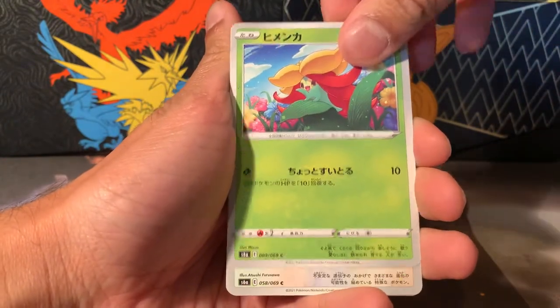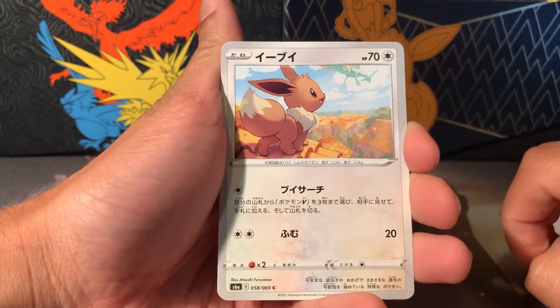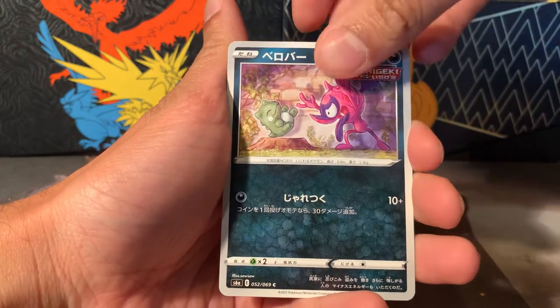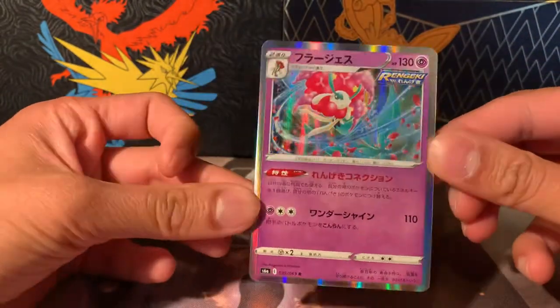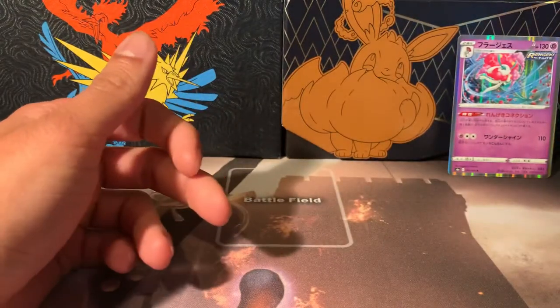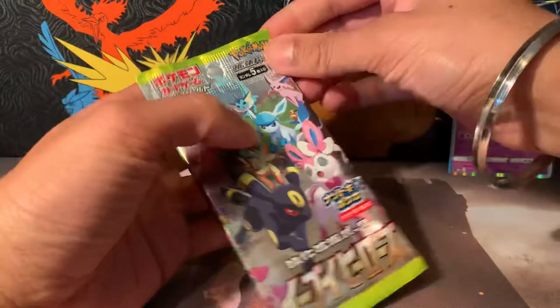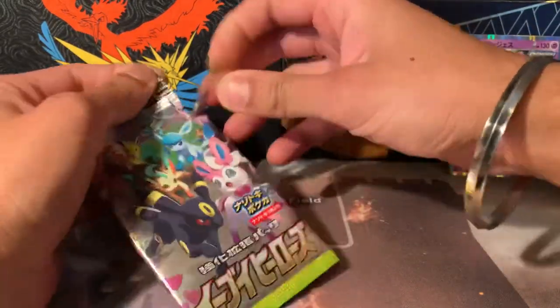That looks like Glassifle Eevee. You can see the Rayquaza there — a little homage to the next sets coming out, Rayquaza and Duraludon. You get more dragon types, like Dragonite. First hit is a Florges holographic — nice! First hit of the day. I'm really excited. I don't care what I get; I'm just happy to open this.